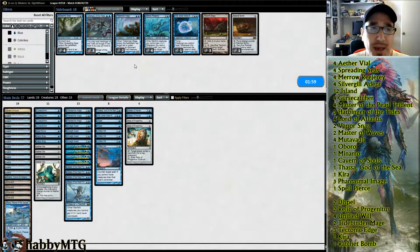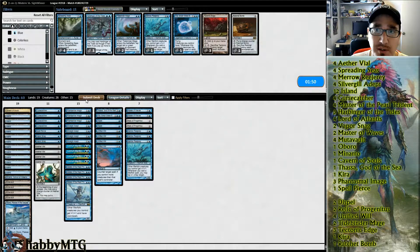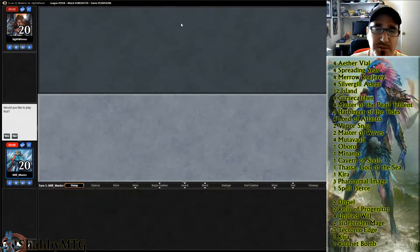What do we put back in? I guess we just go with our lords. There's some argument for Ratchet Bomb but I'm going to say no. Maybe there's argument for Kira, because they're going to be bolting us.